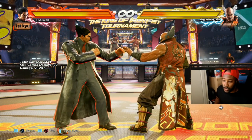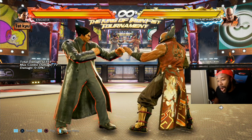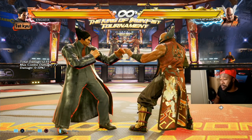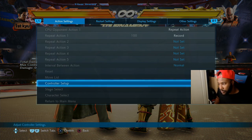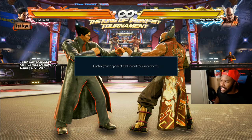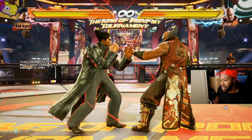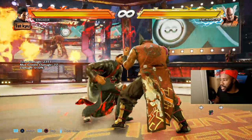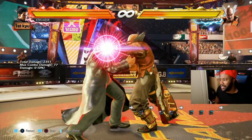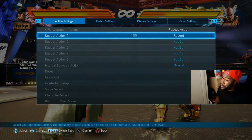In terms of grabs — in Street Fighter you press grab or back to throw break, and command grabs can't be broken. In this game it's not like that; even command grabs can be broken, so don't worry. To break a grab you press one or two — you can see it in the bottom of the screen. Just pressing one or two will break it.